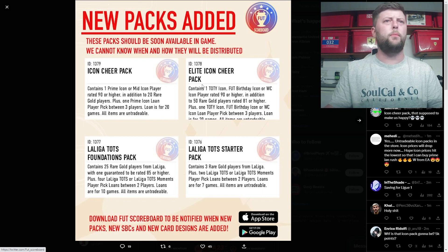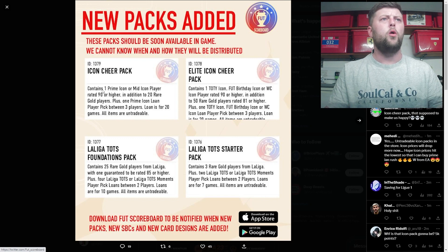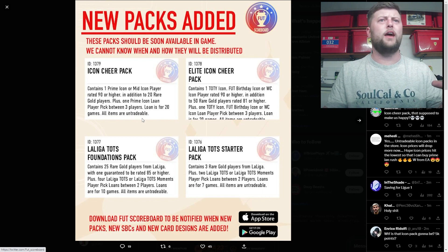The first Icon Cheer Pack costs 3,000 FIFA points and contains one prime or mid icon player rated 82 or higher, plus an additional 20 gold players and one loan player. I don't think there are any guarantees there.